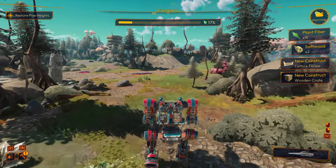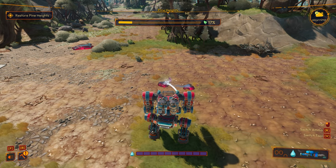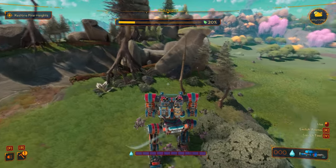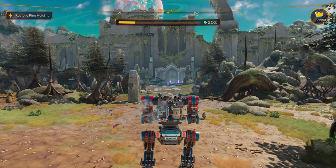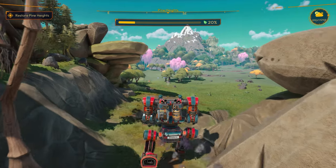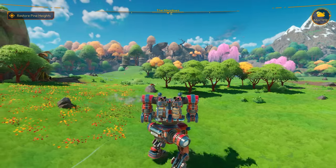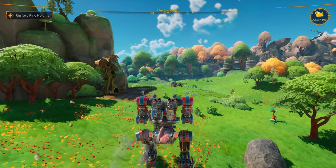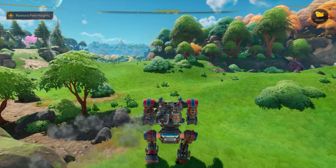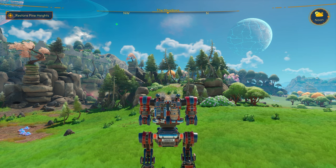We've also got a nest up here and we've got to clean all this up. This is the next thing we have to do — come up here and get rid of all this noxious stuff, feed some critters, and start working on these resources. I think we'll save this stuff for the next episode — I want to get this whole area cleaned up and I don't know how long that's going to take, probably a whole episode. So I'm going to go ahead and feed the critters, gather up some more resources, and I will catch you guys in the next episode where we clean up Pine Heights. Ta-ta and bye-bye!